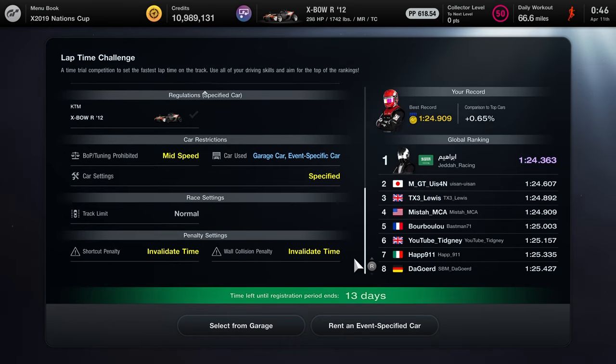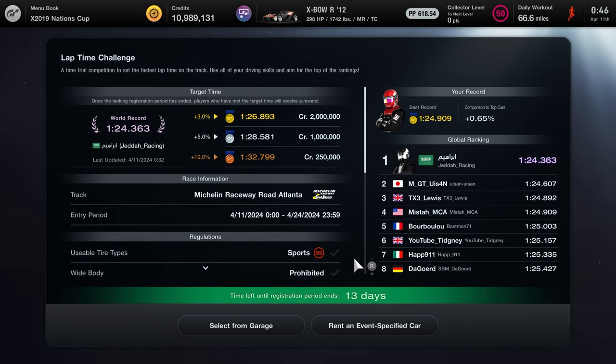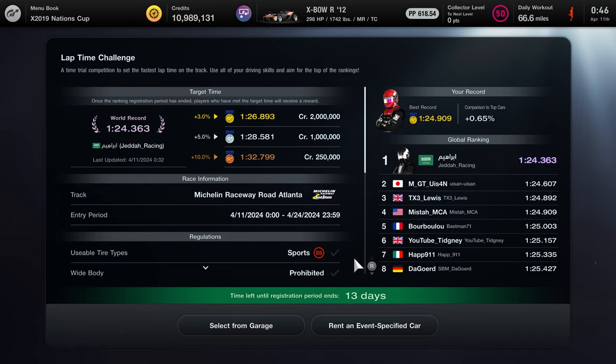We're on the Sportsoft tires, stock settings for the Crossbow, and your goal is to go within the 3% time range of the world record time when the event ends, as that is when your lap time gets counted. Here are my in-game tags in case you want to see my replay. I'll also leave it as a link in the description down below. But now let's get started with the lap guide.